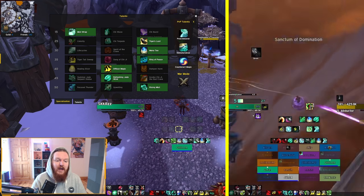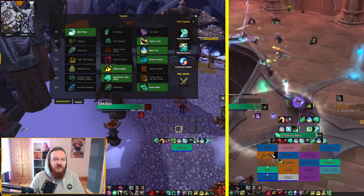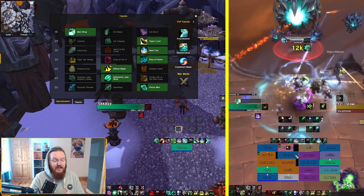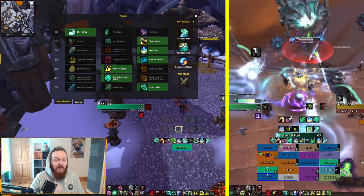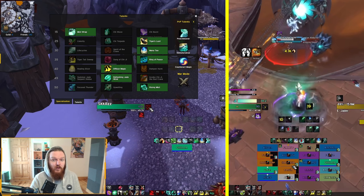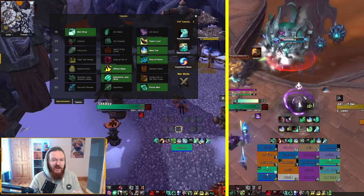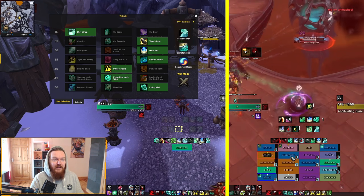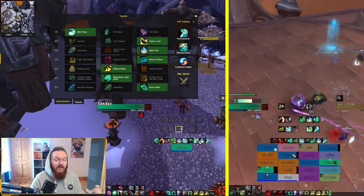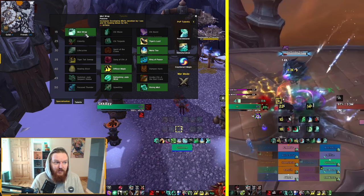The most popular raid talent build includes Rising Mist and Refreshing Jade Wind — both very important for this build. You'll also be running Yulon, but there's a disclaimer: Yulon is extremely mana-intensive and almost requires an Innervate for optimal usage. You want to save Innervate and also save Mana Tea for Yulon because you'll be using a lot of Enveloping Mists. If you have a Balance Druid who can give you Innervate on a 3-minute cooldown, Yulon becomes much more powerful.